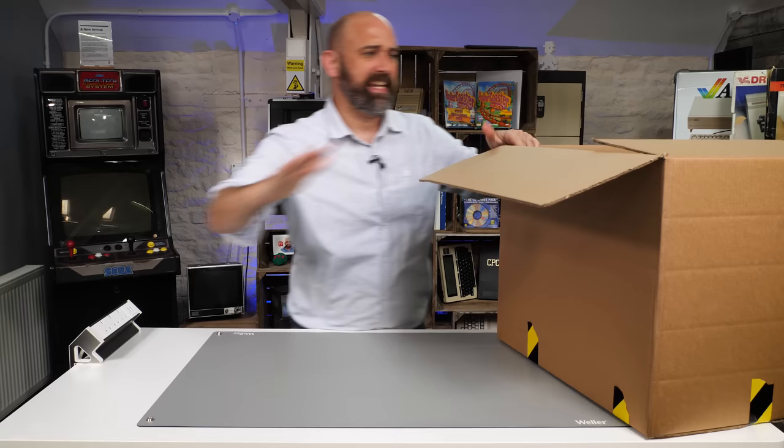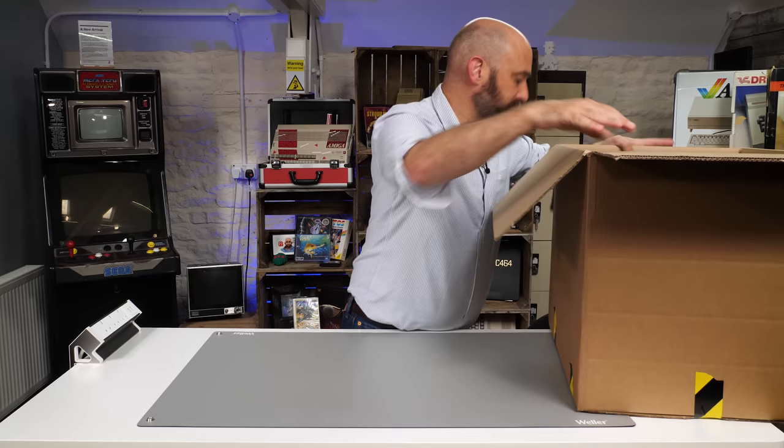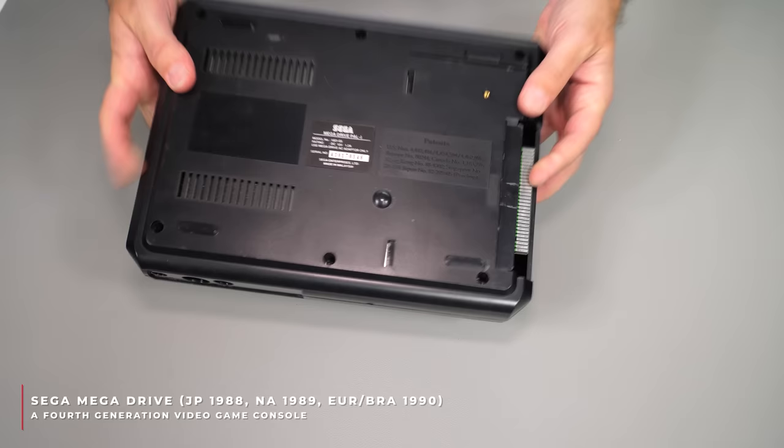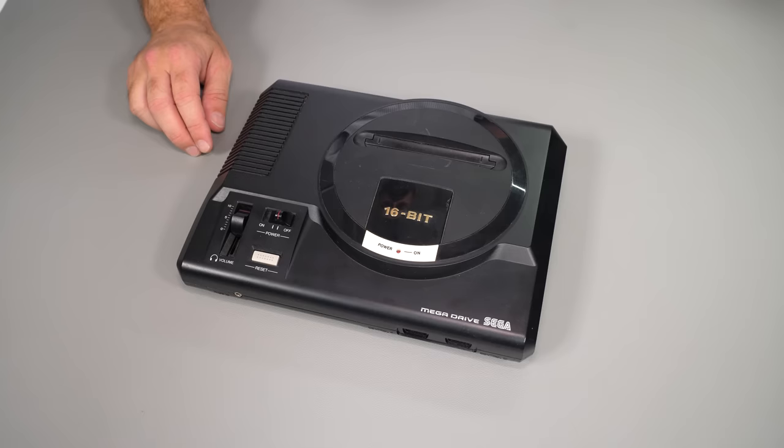Every tower of power then starts with a Mega Drive. Released in Japan in 1988, we finally got it here in Europe in 1990, and the US got it a little bit before us in 1989. 16 bits was the name of the game. To highlight that this was a new generation of gaming, we have that gold lettering on the top.